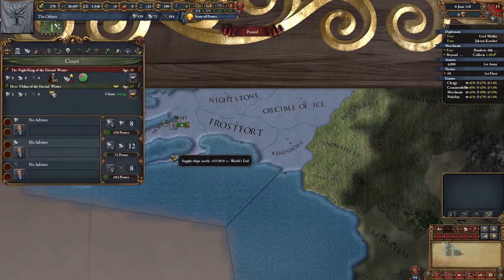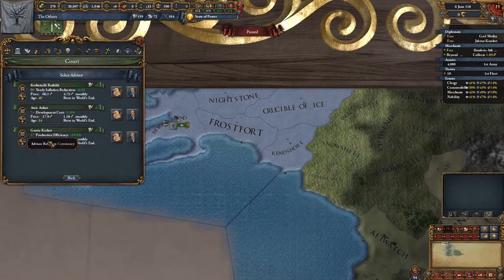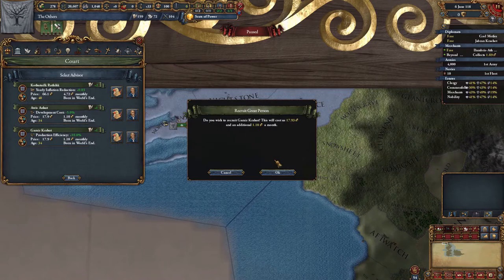My advisor for administration appears to have died, and there's only one suitable candidate to replace him with here. A 10% boost in production efficiency is quite nice, and it complements the main focus of the run.